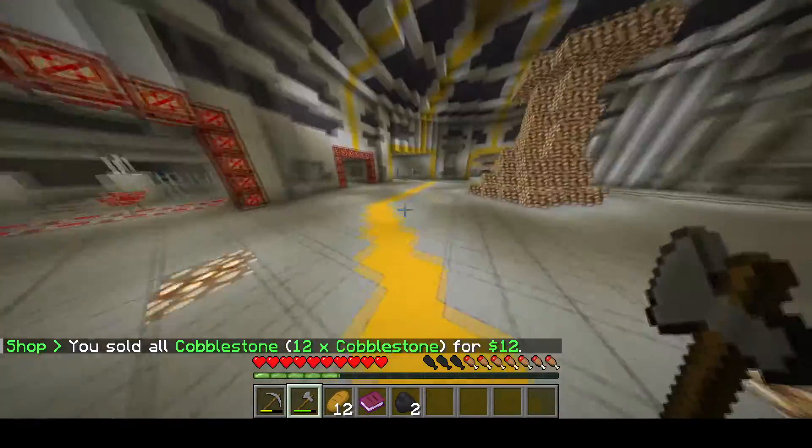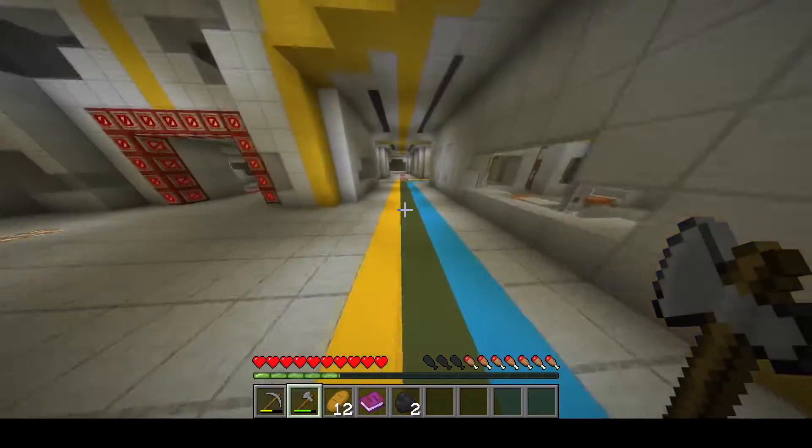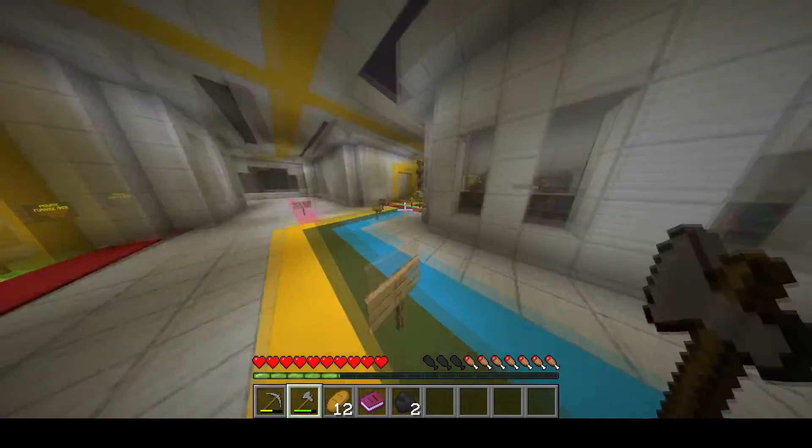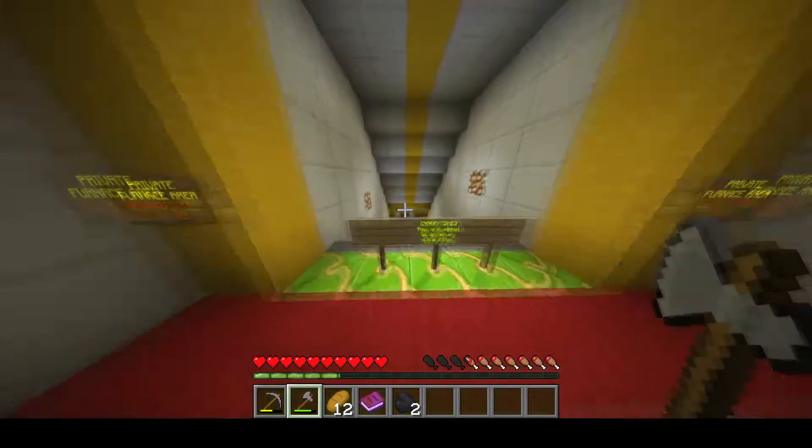If you follow the yellow line back to the cells, and if you are ever lost, you can simply follow the line and it will lead you right back to the cells where you started. Another cool feature is the black market, where you can trade with other players and sell your items for more than the normal shops.